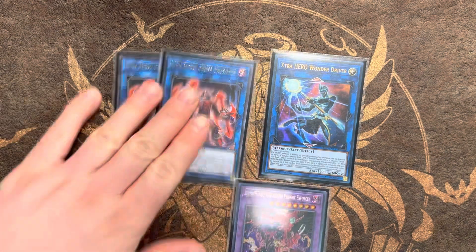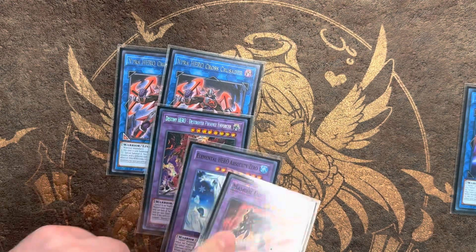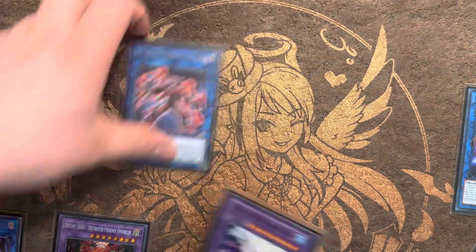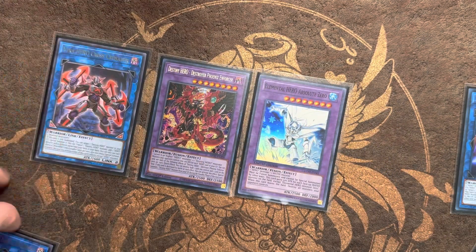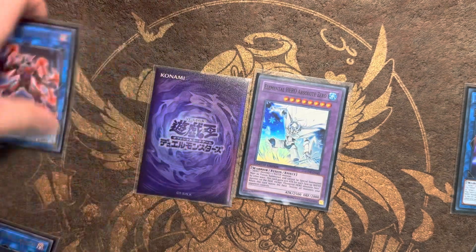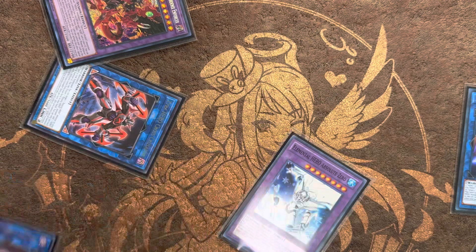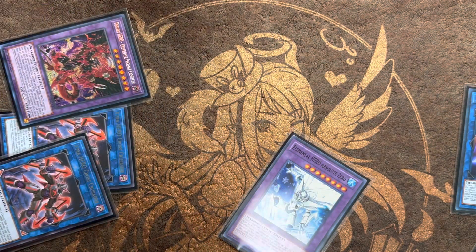We played 2 DPEs and only 2 Cross Crusaders. When you're playing against Kashtira, these are the cards that are going to be getting ripped. We just solved that problem by playing 2 of those, which is why we kind of want to play 2 Wonder Drivers as well — but I can't fit it in, and I don't think I even own a second copy, which is kind of crazy. I should probably pick that up.